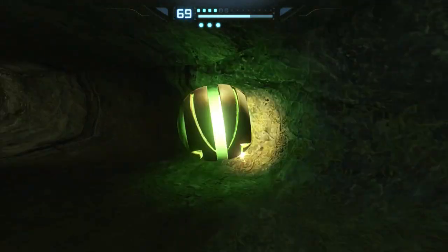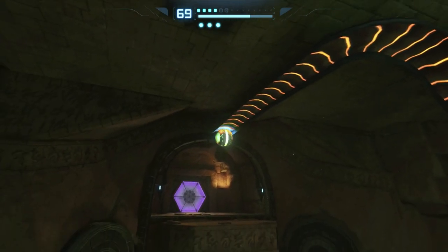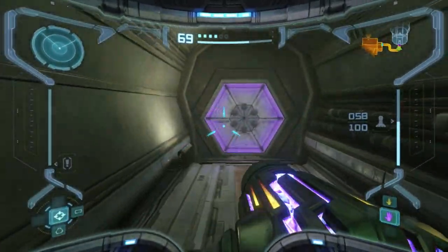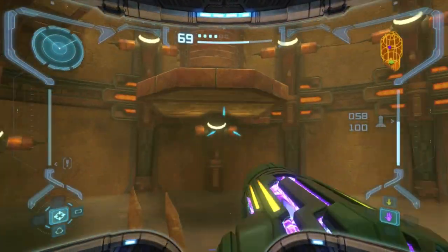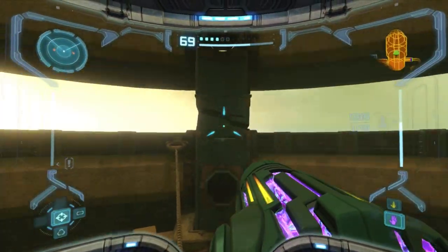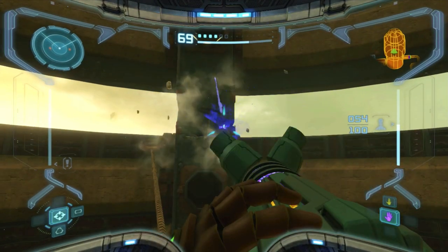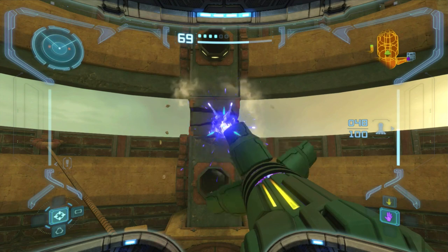Now we'll go up this way and take this pathway. This here will require the spider ball and the wave beam to get through, so you need a few items. This room is called, I believe, the Tower of Light. Because I can't do anything else here except get one important thing — and that's to make it up to the top. Shoot missiles in each corner — they're all cracked as you can see — it would require 12 missiles to do this, and once you do that it will go down a stage.